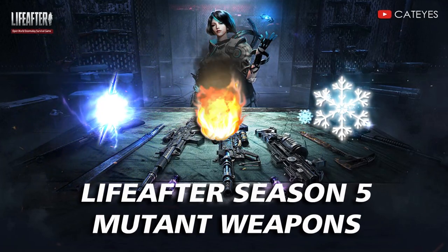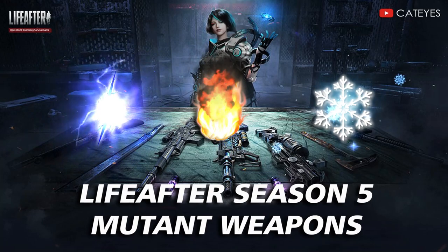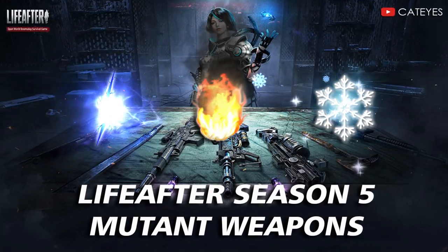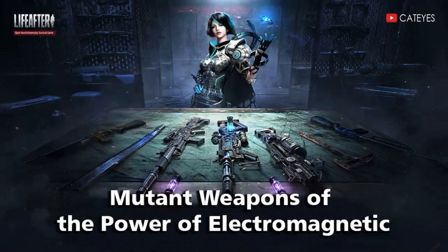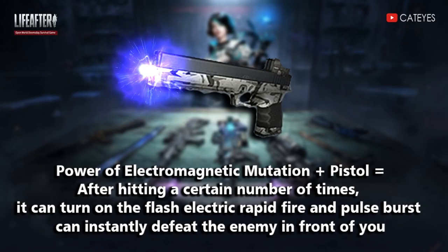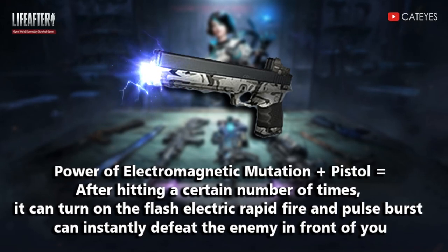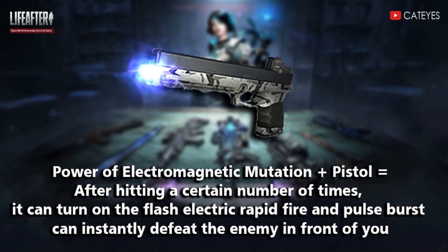In Life After Season 5, mutant weapons have three effects: electromagnetic charging, burning flames, and ice burst. It depends on the type of region you inject to your weapons. First, mutant weapons with the power of electromagnetic — the bomb pistol, after hitting a certain number of times, can turn on the fast electric rapid fire and close burst to instantly defeat the enemy in front of you.